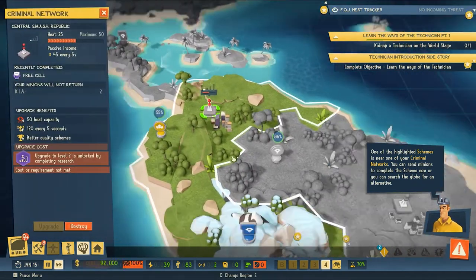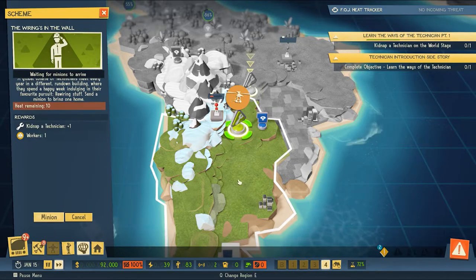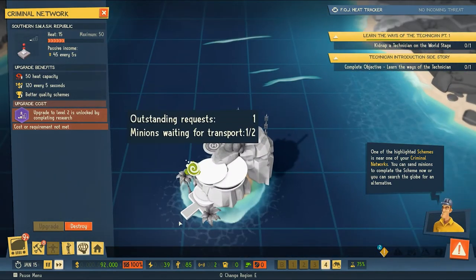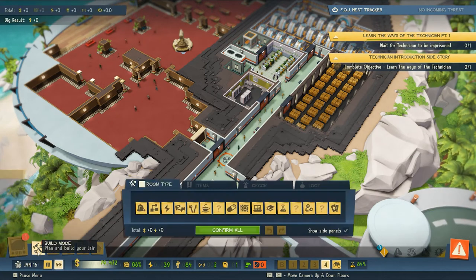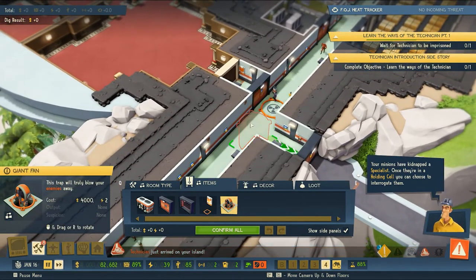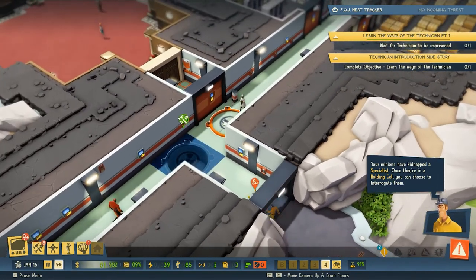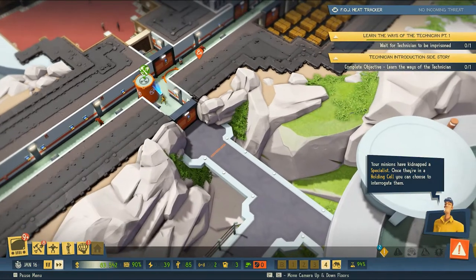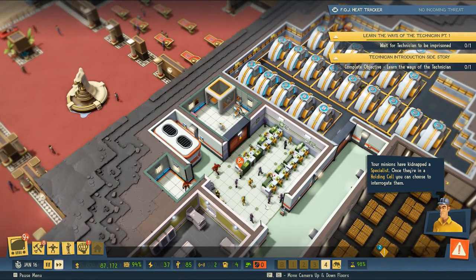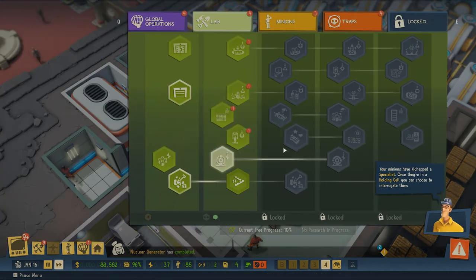It'd be nice to launch a scheme somewhere we're just about done with another one, so we'll launch a scheme in the Smothered Smash Republic and head back to our base. We've already got our fan trap installed - what else do we have? Maybe we'll put another fan here so anybody who tries to come in who's not supposed to be in our base gets blown right back out. There's our technician.